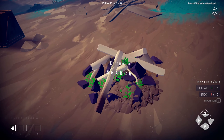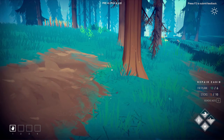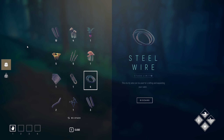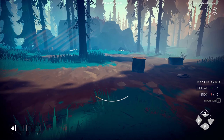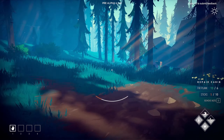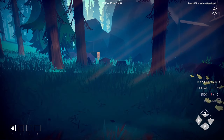My inventory's full already — crap. I need sticks still. Let me go see how many I got — I've got five. I think you can stack ten sticks in one stack. Look, it marks our little base — that's amazing. Because there's no compass, and as far as I know, there's no map, at least not yet.